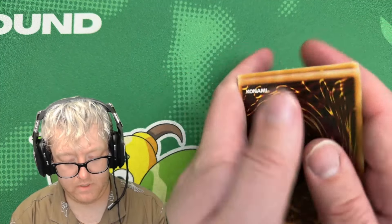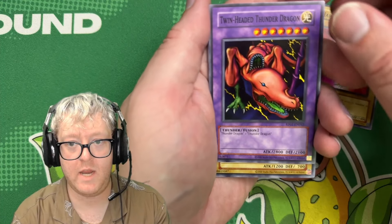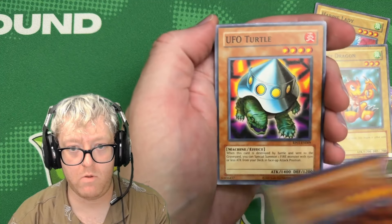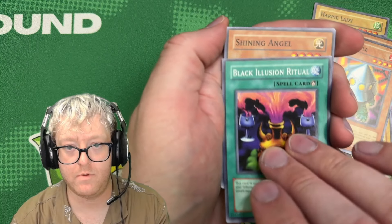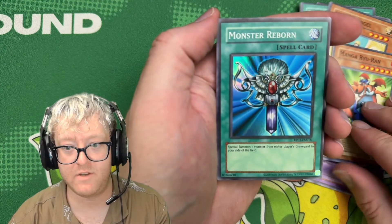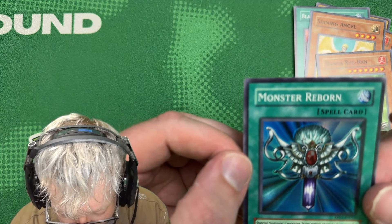Harpie Lady. We got Twin-Headed Thunder Dragon, Baby Dragon, a lot of dragons, Jirai Gumo, UFO Turtle, Black Illusion Ritual, Shining Angel, Angurai Ron, Monster Reborn — banger! That's a banger spell card, it's reflective.